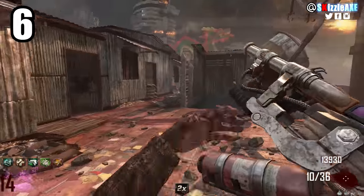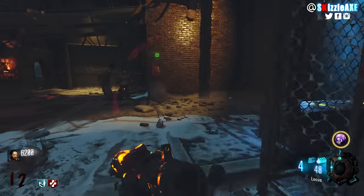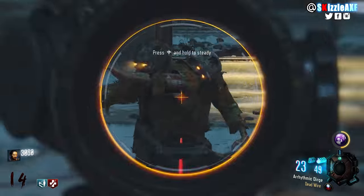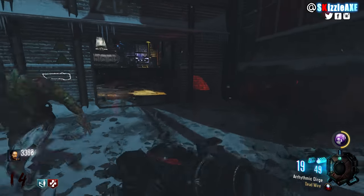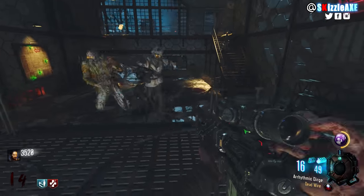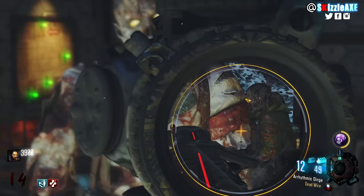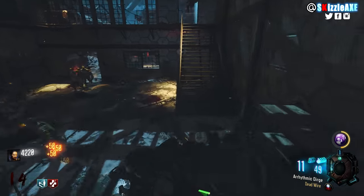Coming in at number 6 is the Locus, a sniper rifle. Whenever noobs hear they're getting a sniper from the box, they'd delete and reinstall the game twice. But the Locus is a good gun — 10 ammo in the mag and 60 in reserve. Pack-a-punched it's called the Atatmika Dirge with 25 in the mag and 100 in reserve. According to the data, this gun is a one-shot kill until round 36 in Black Ops 3, and paired with Dead Wire or Blast Furnace you can easily reach round 100.